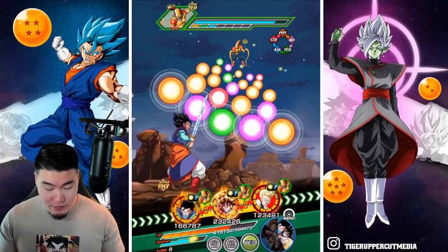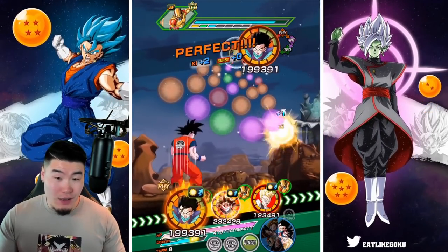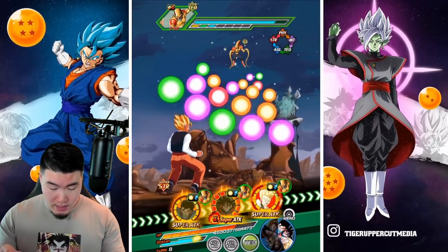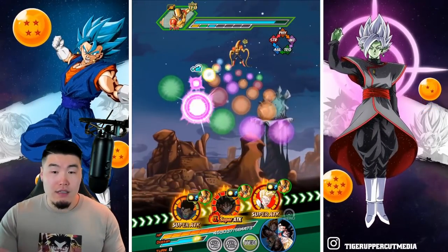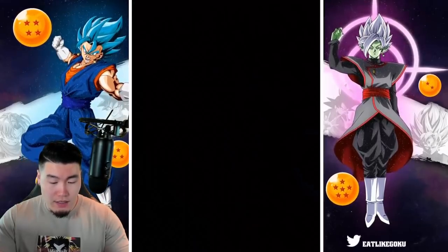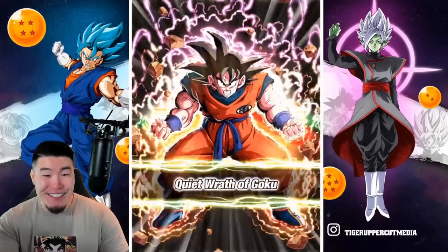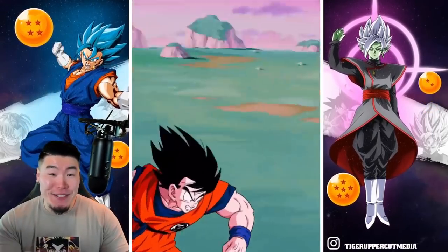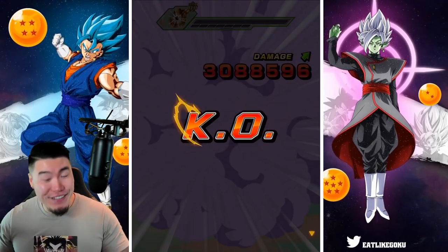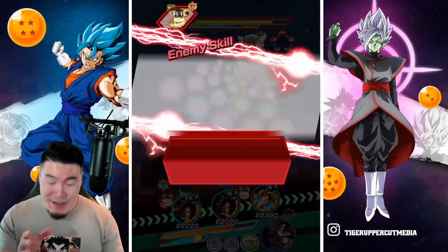Alright, so this is a good rotation for us. I'm gonna give one orb to this Gohan — that's gonna be a 24 ki super for our boy. Stage 14, and the guy's name is... Zunama. Zunama — I was pretty close. 6.2 mil guys! 6.2 mil and he's dead. That is some crazy damage for a free-to-play LR, guys.